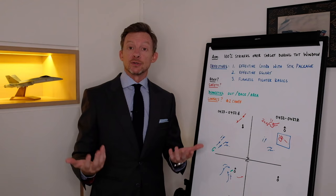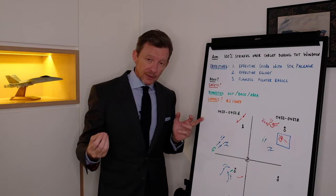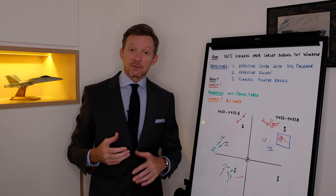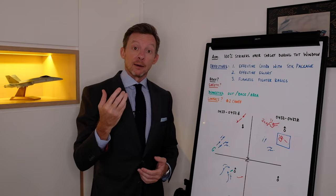Was there any issues that happened out in the area? We go through any limiting factors — are there any things that limited your jet today so that you couldn't behave in accordance with our behavioral objectives? In your organization it may be that someone was sick or had an emergency. In this case it's problems with the jet, problems with the radio, problems with the weapon systems. But we always ask: was there any limiting factors, any things that limited your ability to behave in accordance with our objectives?